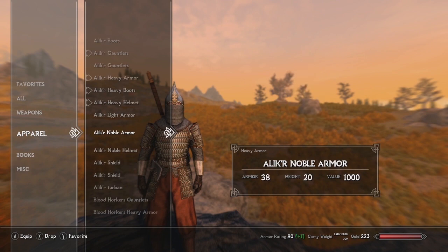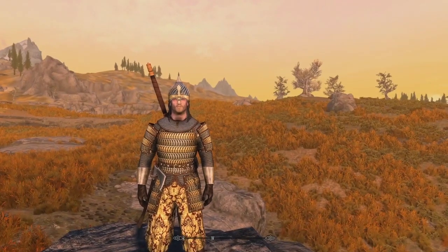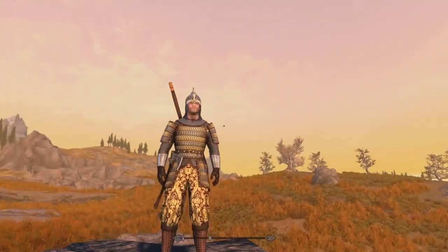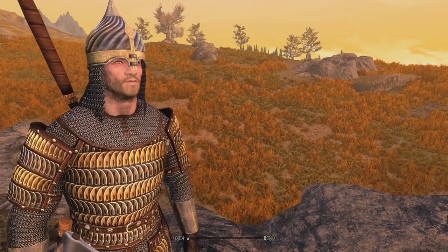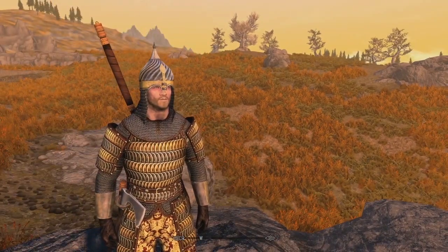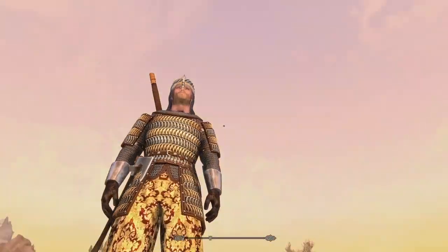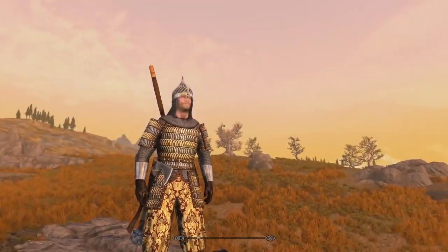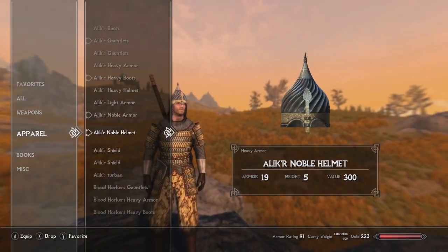Now let's take a look at what the noble armor looks like. The noble armor is a little more ornate, obviously because it's for a noble. It takes away the chainmail from the front, leaves it on the sides, and has a really spirally design on the top of your head. The pants are quite ornate — a little gaudy for me if I'm honest, but still kind of cool.